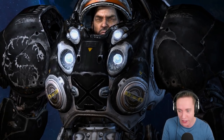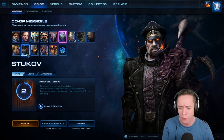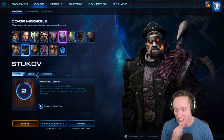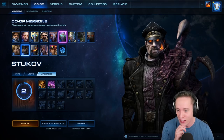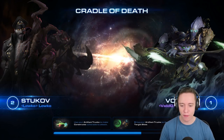I got Nuke Official into the party, who also has only level 1 commanders. This has got to be absolutely phenomenal. I think I'm going to go ahead and select Stukov, just because he's really powerful at lower levels. It looks like Nuke may decide to go with Vorazun instead. Brutal has been selected — we're going to be playing the Cradle of Death mission. Look at our levels... I don't see what could possibly go wrong. This may take a couple of attempts.